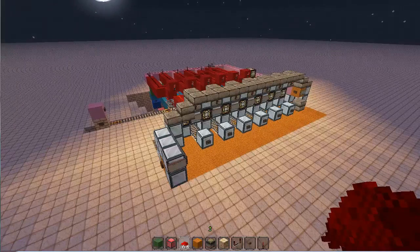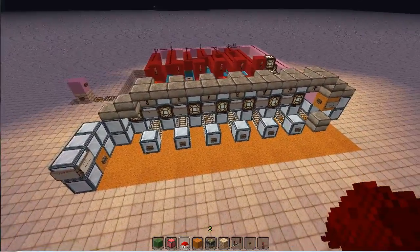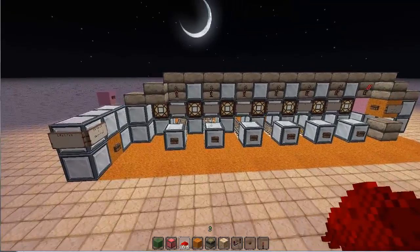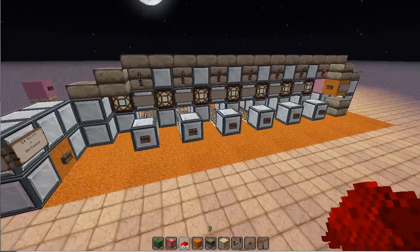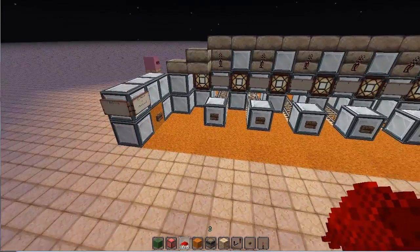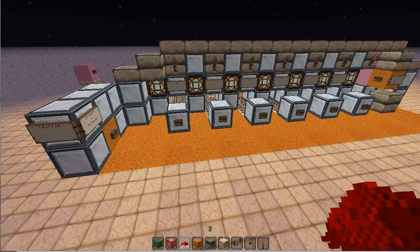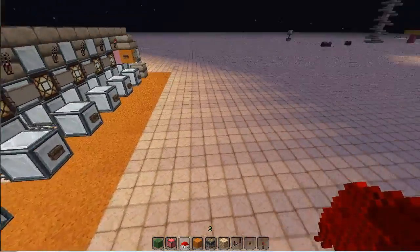Hello everyone, it's Mr. Majestic bringing you a minecart depot. Basically how this works is it was made for a mine shaft kind of thing. When you go mining you want to be able to get a lot done without making multiple trips up to your chests and back and forth all the time. So I thought: what if we have a minecart track that goes down underground and basically takes items in minecart chests up to here where you can collect them inside your base.